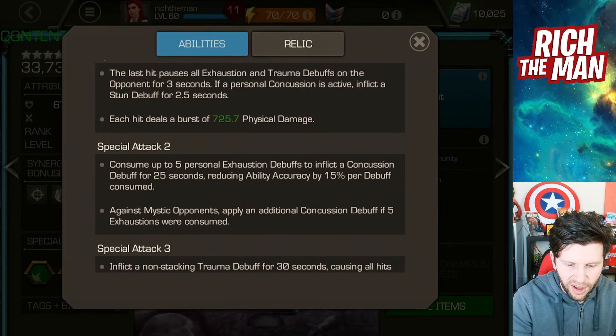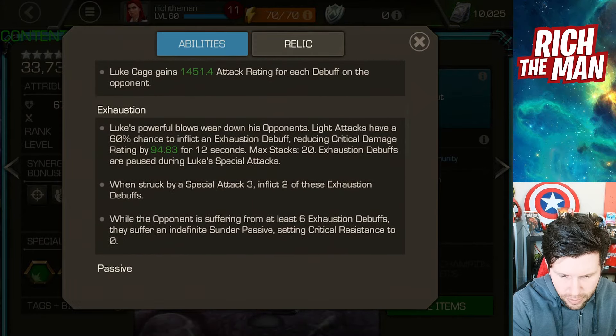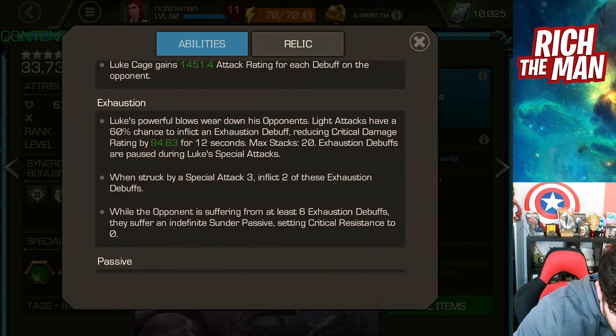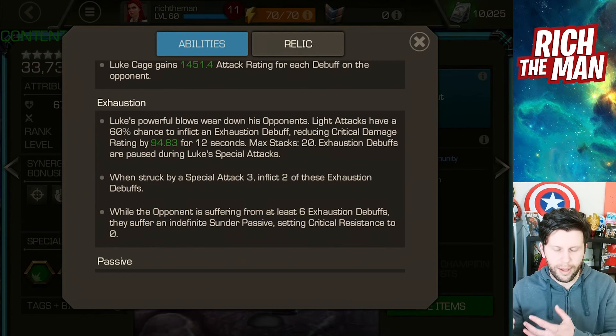The SP2 consumes five personal exhaustions, which you build by hitting light attacks over and over. Light attacks have a 60% chance to inflict an exhaustion debuff. Again, more debuffs on the enemy means more damage — that's the key narrative here.